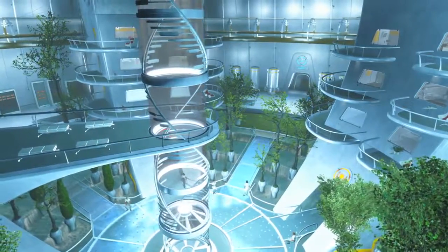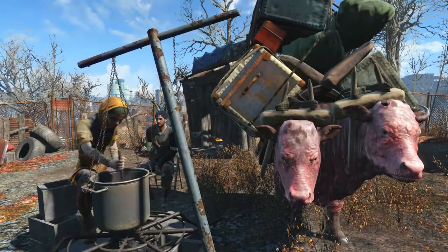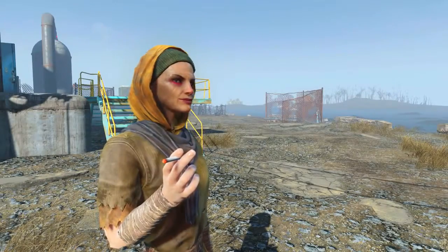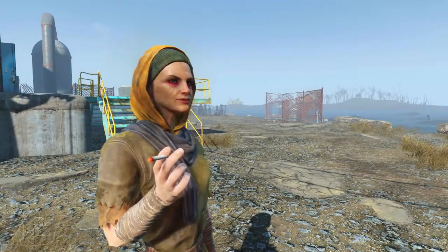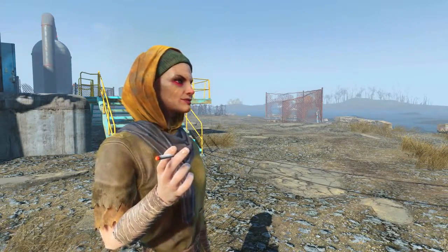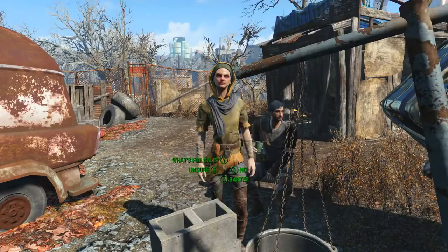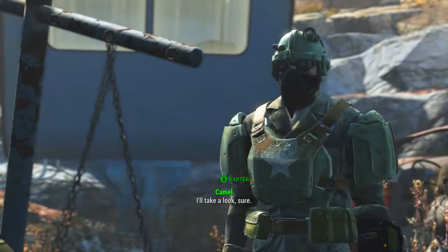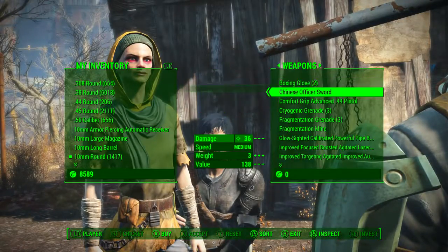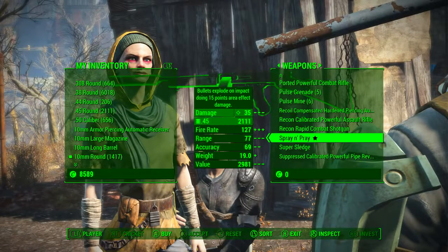If you go to any of these locations and don't find her straight away, just head to the next location or you can wait for her. You can also run into her on the road between any of these given locations. I ran into her three separate times at three separate locations in about two minutes, so you should have no problems. Once you find Cricket, speak to her, go to barter, head across to weapons and down the bottom under S there will be Spray and Pray, the unique submachine gun we've been searching for.